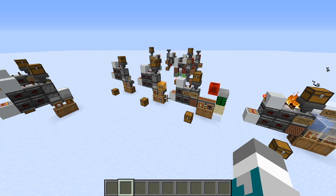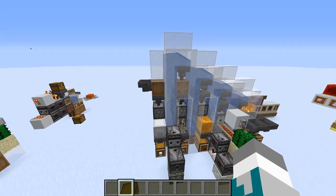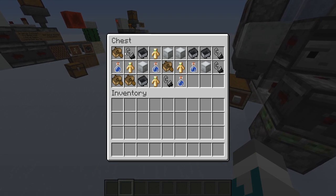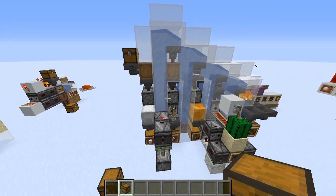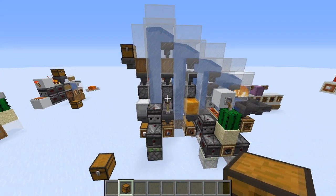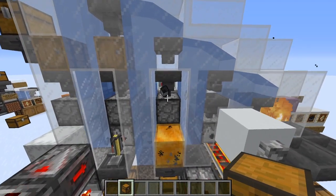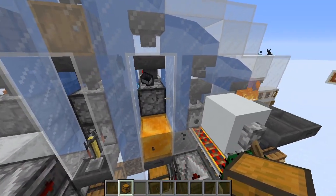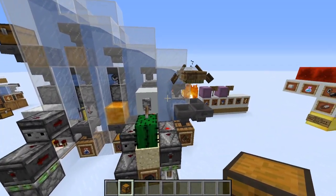You may be wondering what some applications of all these unstackable item sorters are. One application is a giant unstackable item sorter — here we have a lot of different unstackables, and items are just going to be cycled between the different sorters. Now I wouldn't recommend building an item sorter exactly like this, because water streams are not exactly precise so you're going to lose some items. But this is just a proof of concept.